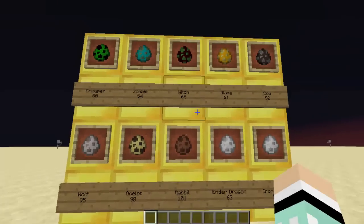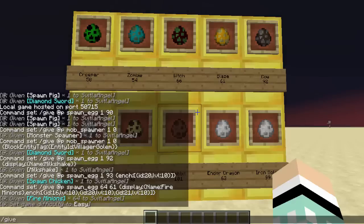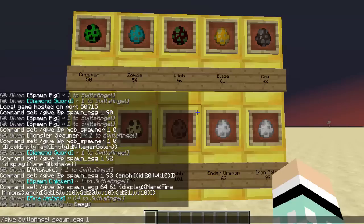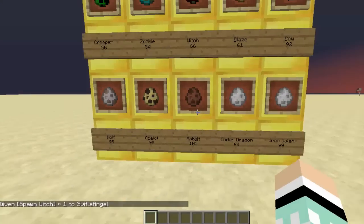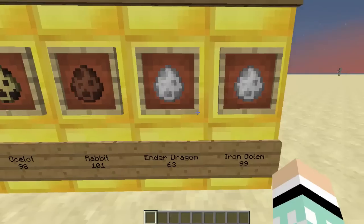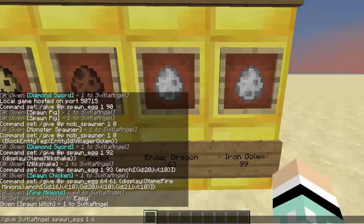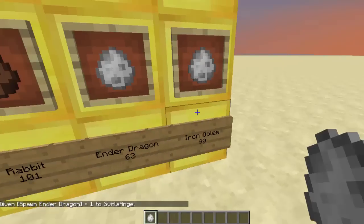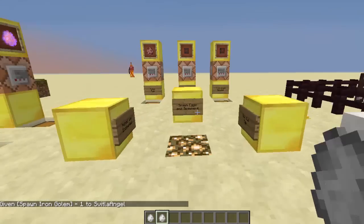The last thing I'm going to show you is all of these spawn eggs right here. We're going to use slash give, then my name since we're not using a command block, then spawn egg one, and then these numbers will give me different eggs — for example 66 would be a witch, and there we go. These others are exactly the same up to a point. The ones that don't have a color aren't in the creative inventory, they look similar to ghast eggs but a bit lighter, and you can't right click them on the ground.